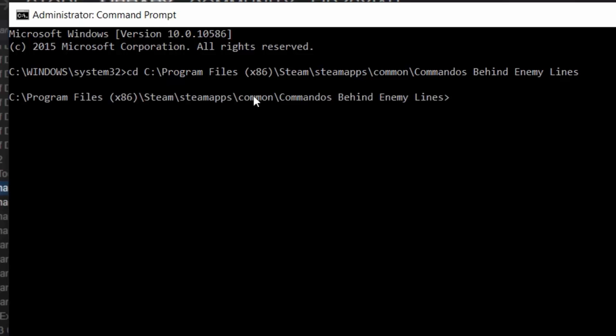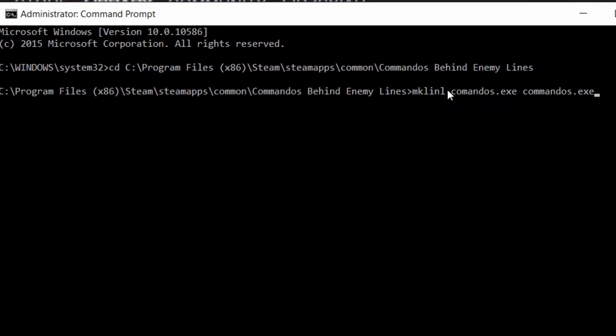Once you've done this, what I need you to do is key in: mklink, then the misspelled version of commandos.exe, then a space, then commandos.exe — which is the correctly spelled version. So: mklink commandos.exe commandos.exe. Press Enter and you're gonna see 'symbolic link created for commandos.'